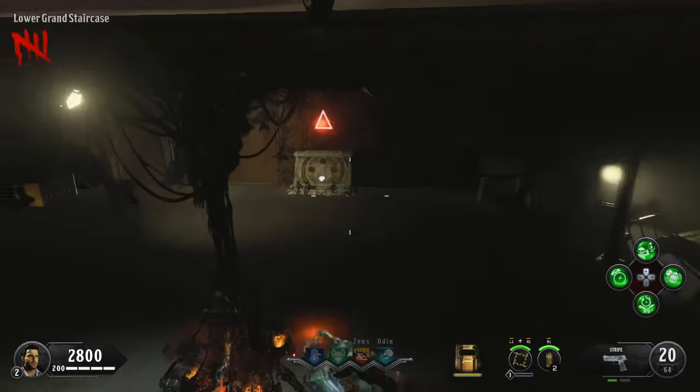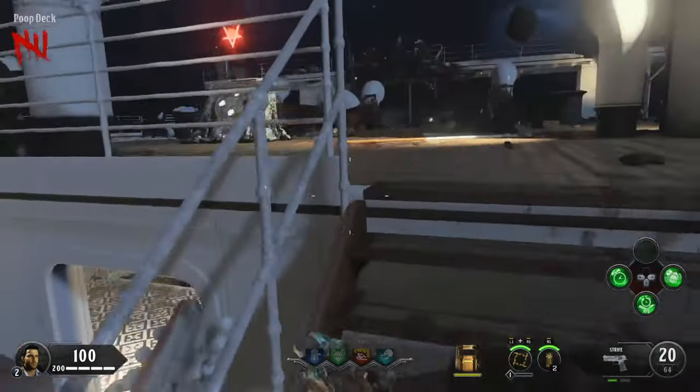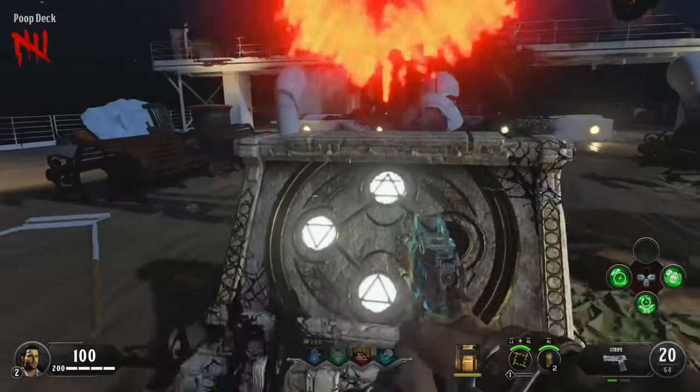Activate the Pack-a-Punch pieces at the bottom of the grand staircase, the cargo hold, the poop deck, and the engine room. When you do that, we can start the Easter Egg.